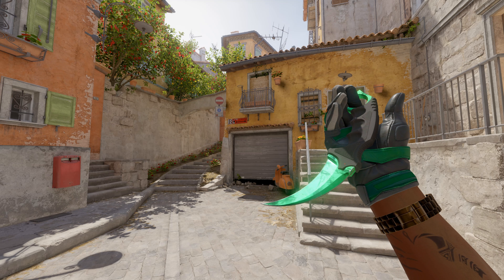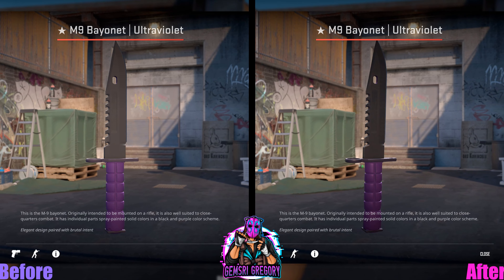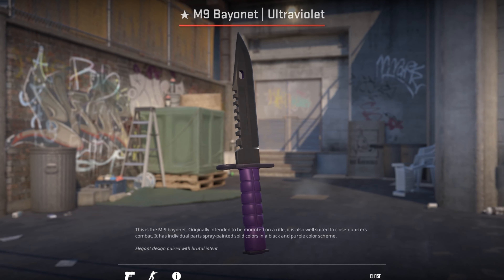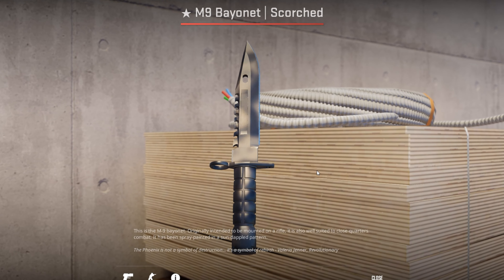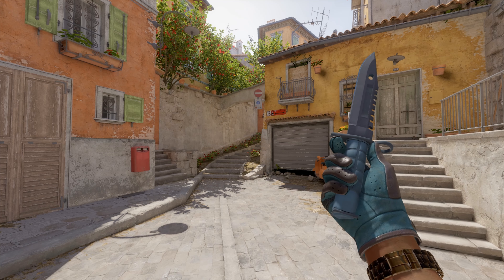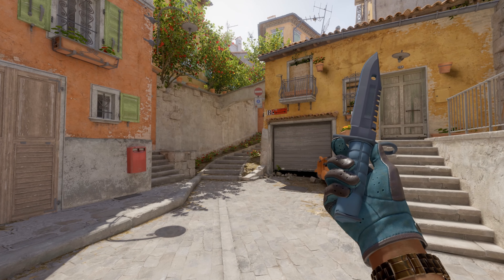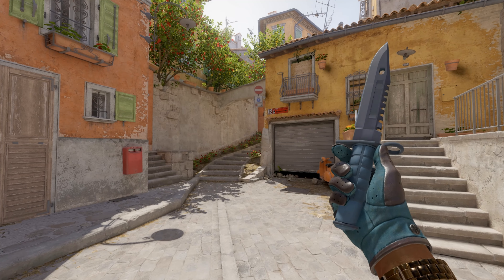Some changes have been made to a few knives. Ultraviolet knives looked more pale before the update and now after the update they are much more saturated. Scorched knives now have a somewhat shiny appearance, which in my opinion is kind of cool. Night knives have also been slightly modified because they now look almost exactly like they did in CSGO, and I'm really glad they made this change.